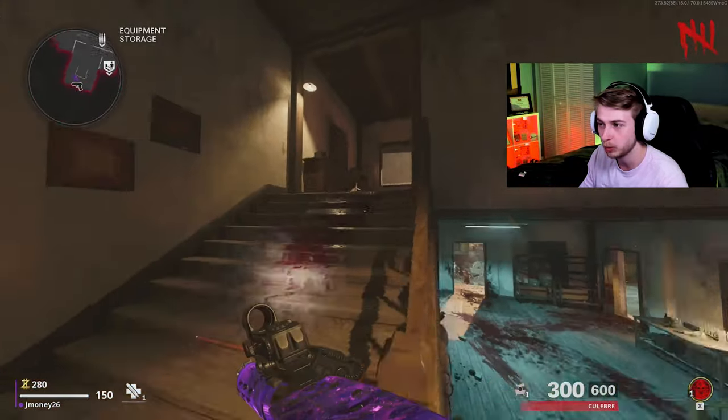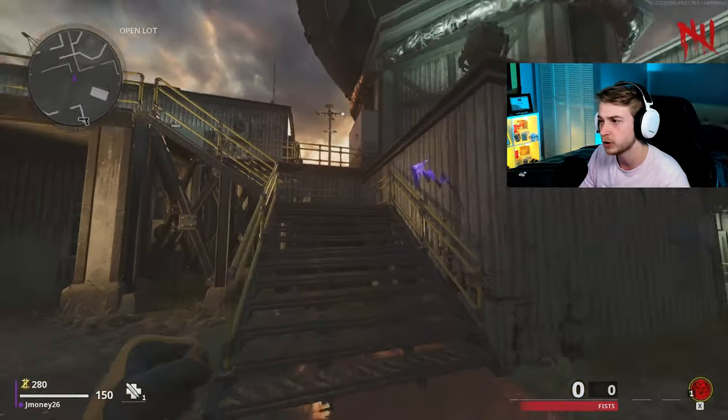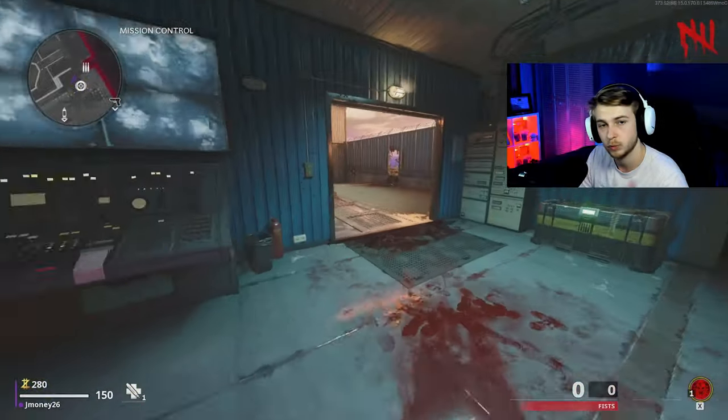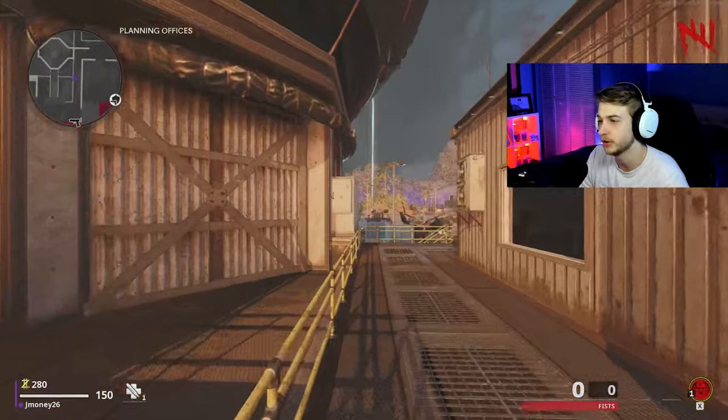Now that power's on, we're gonna go ahead and head back through the portal and go say hello to Dr. Peck. To do that, all you gotta do is go out the portal, head through the left door — he's gonna be right over here underneath the balcony. And once he's done talking, we need to head back to Rabinov. It's gonna be a lot of going back and forth here.